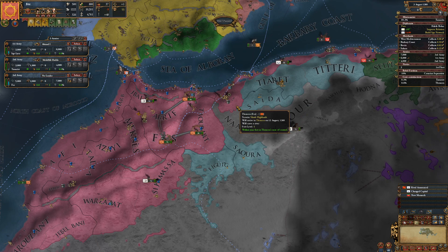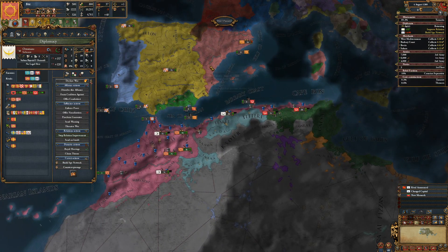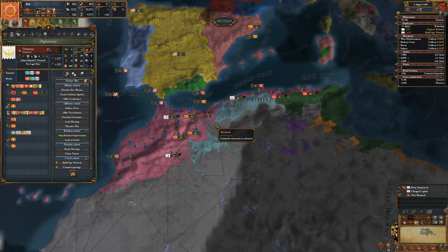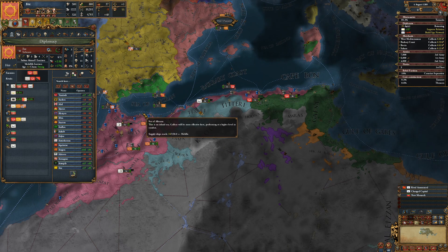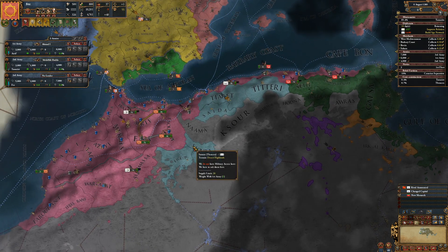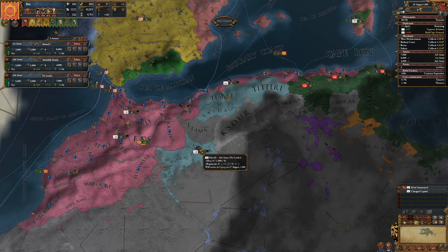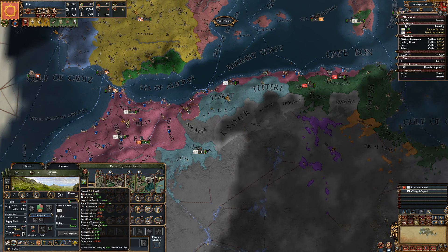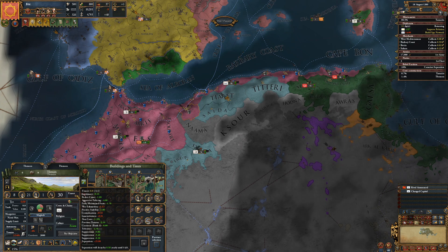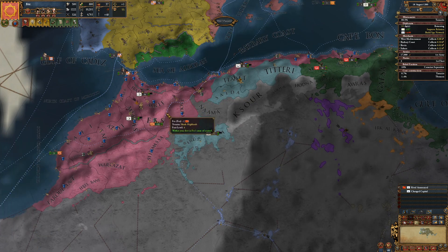We have 793 ducats. I'm going to go ahead and ally the Ottomans - which feels weird because I never ally the Ottomans, mostly because I'm never really a Muslim country. I've now allied the Ottomans, Aragon, and Castile - a weird group of alliances. We looted 335 ducats, 83 of which went directly into the treasury. We lost about 10,000 people - their sacrifice will live on. This province has no unrest; it's Sunni and culture Zenata, which is an accepted culture, which is why I kept Zenata as an accepted culture.